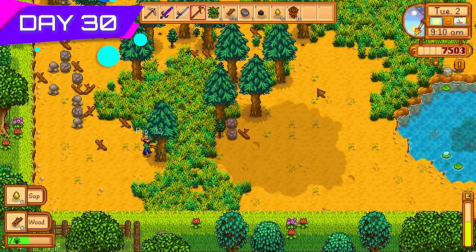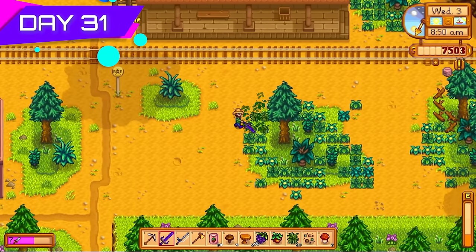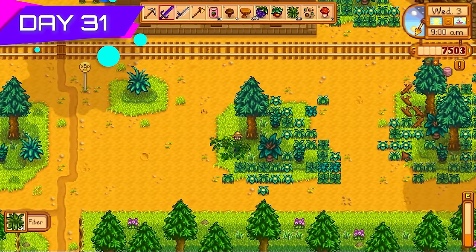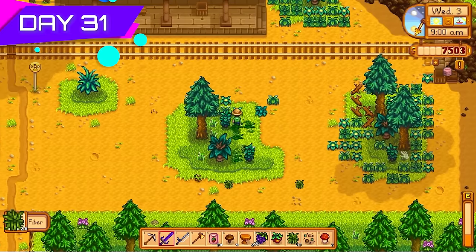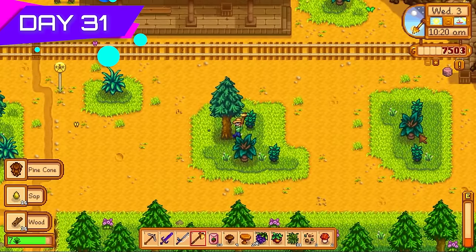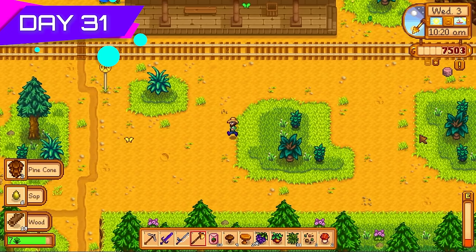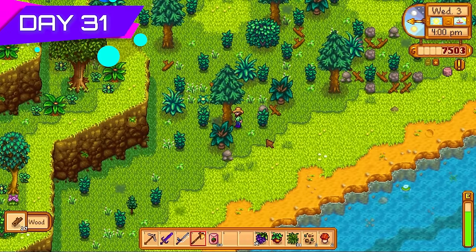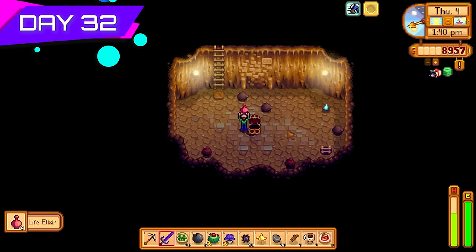I cut down more trees — needed tons more wood, so important, and fiber too. I got access to the Witch's Hut area and gathered all the fiber there and cut down every single tree. The Witch's Hut area is actually a great place to make tree farms because not a lot of NPCs come up here. I also cleared out all the trees around Cindersap Forest, and day thirty-two it was time to go into Skull Cavern.